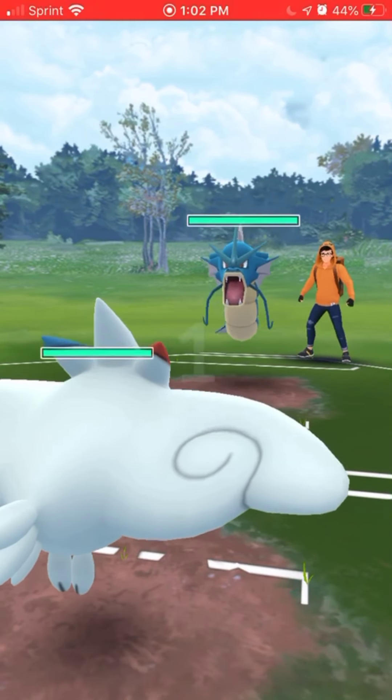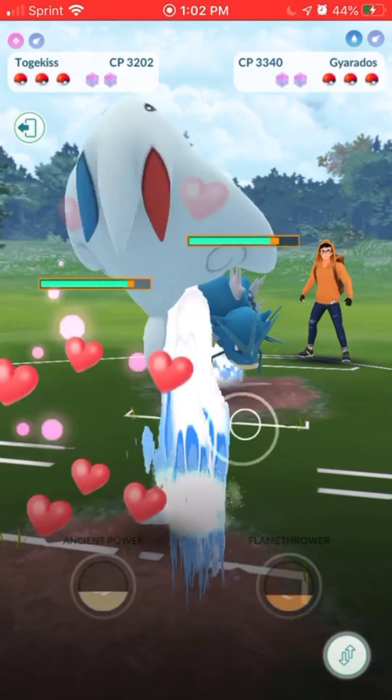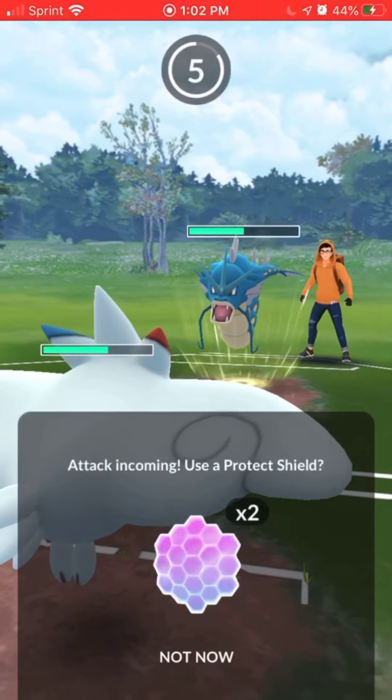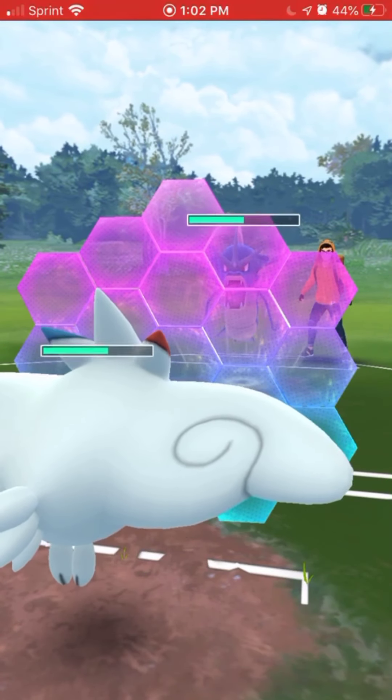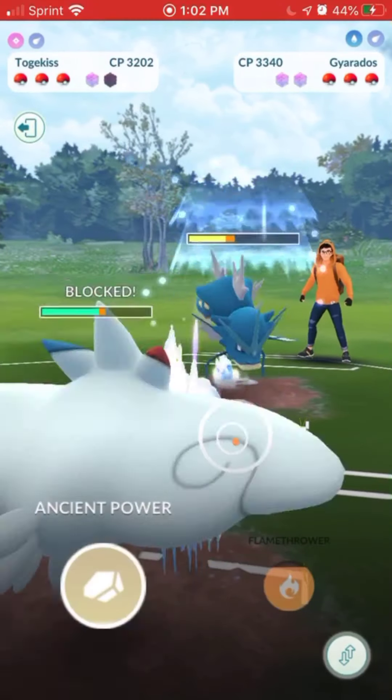We get matched up with a Gyarados — good thing I switched out my lead, because this wouldn't have been a good situation for Metagross. Our Togekiss can do pretty well here. They have Waterfall, which is much worse for us than Crunch or Dragon Breath because we don't resist it, so we have to shield up more.